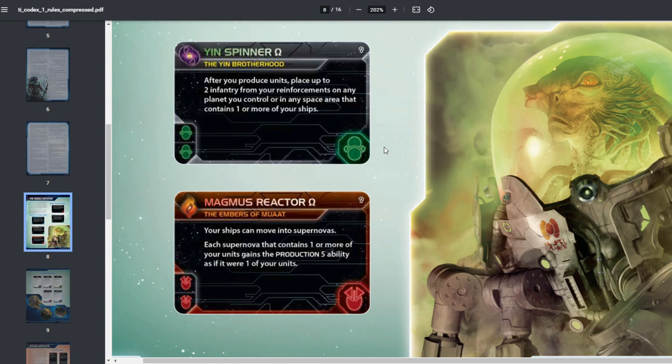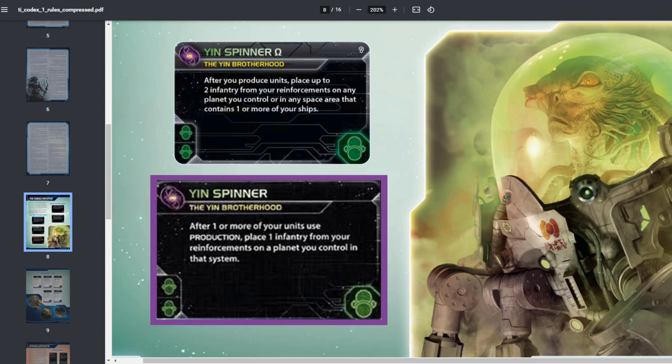Next is the Yin Spinner Omega: after you produce units, place up to two infantry from your reinforcements on any planet you control or in any space area containing one or more of your ships. The original only placed one infantry on a planet in that system. The Omega version gives more flexibility and lets you place infantry onto ships with capacity — a much needed boost for their racial tech.